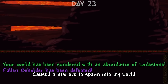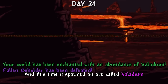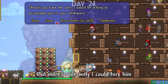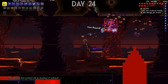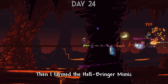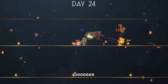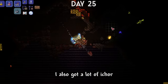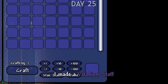Beating the Fallen Beholder caused a new ore called Lodestone to spawn in my world. I beat it again and this time it spawned an ore called Valladium. I also had an NPC called the Weapons Master move in, who sold some weapons and could be hired as a helper. The beholder dropped a pretty cool mount and a fire staff. Then I farmed the Hellbringer Mimic until I got the magic weapon it dropped, which was underwhelming but did pierce. I went mining for Valladium and Lodestone and also got a lot of Ichor so I could craft Unfathomable Flesh.